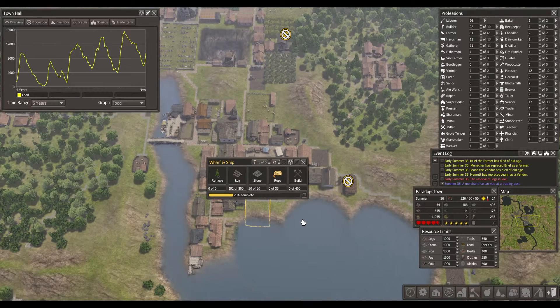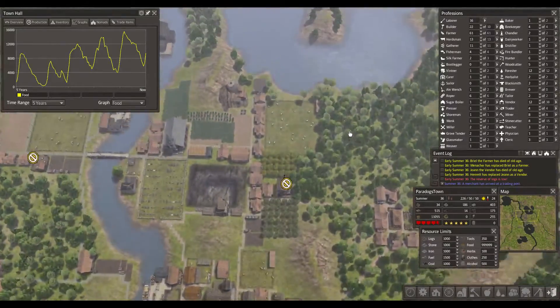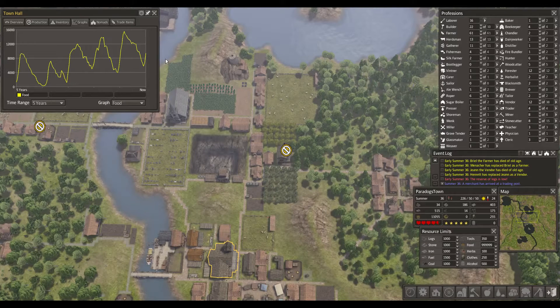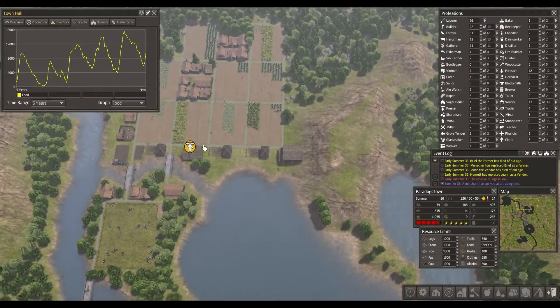Last time we started building the wharf and ship, which is the last major thing we want to build. Other than that, we still need a brewery — we don't have one yet — and then the new colonial manor and more colonial houses. And of course all the flowers and flags and that stuff. We'll soon be at the point where we can say we've built it all. There are also a lot of trade items we don't have yet. Food is doing very well and we are producing a lot of rope.